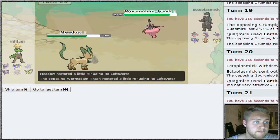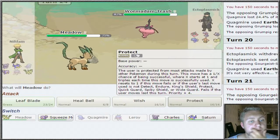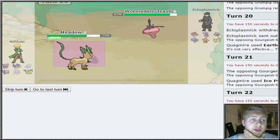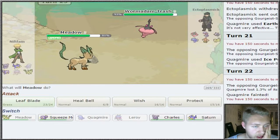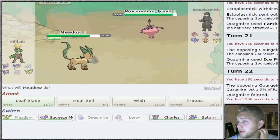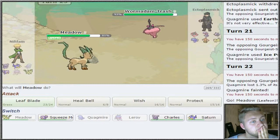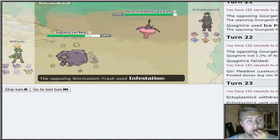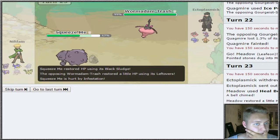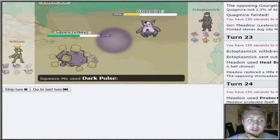We're in this situation once more. I'm gonna stay in and go for Protect to heal up a little with Leftovers - he went for Iron Head. So we know he has Iron Head. I want to go for Wish but it's too risky since we're weak against Bug. I'm gonna go into Squeeze Me. Infestation again. Grumpig is gonna come in again - and it did get killed.